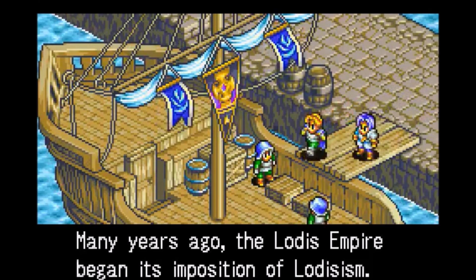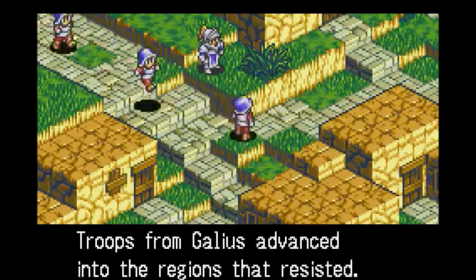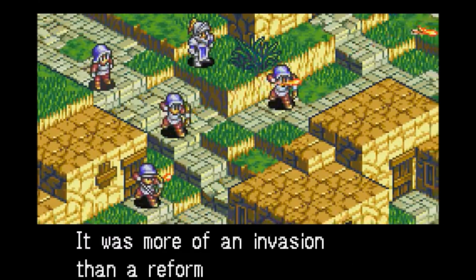The game follows a pretty formulaic setup, in that you have a battle, you go to the world map, where you're able to go to the shop, buy new characters, and equipment, and spells, before moving on to the next battle, and then the succeeding storyline sections.